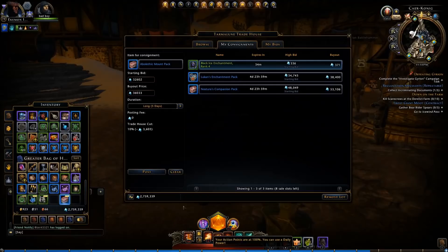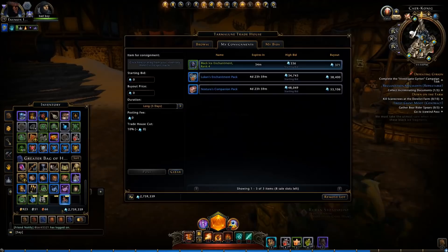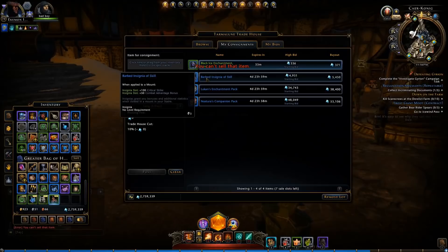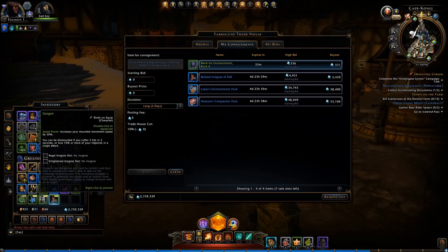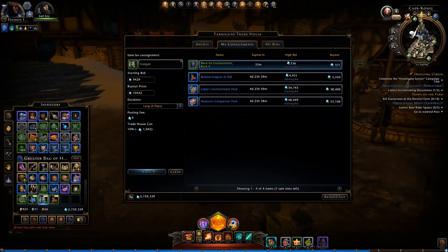You know what, we have a show to do — let's open it. Ouch. That's not too bad — I really want it though. Put that up for sale. Can't sell it? What do you mean I can't sell it? It's bound to account — that's kind of a rip. Let's see how much this thing is worth. Alright, I don't need it — I have all the mounts I need. So we'll sell this guy. Can't sell that one either? Really?